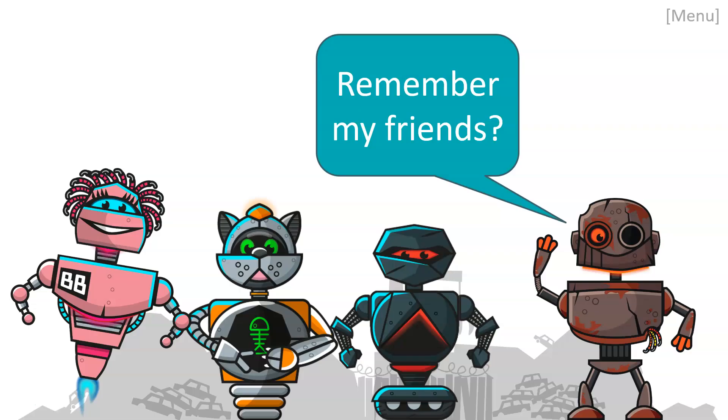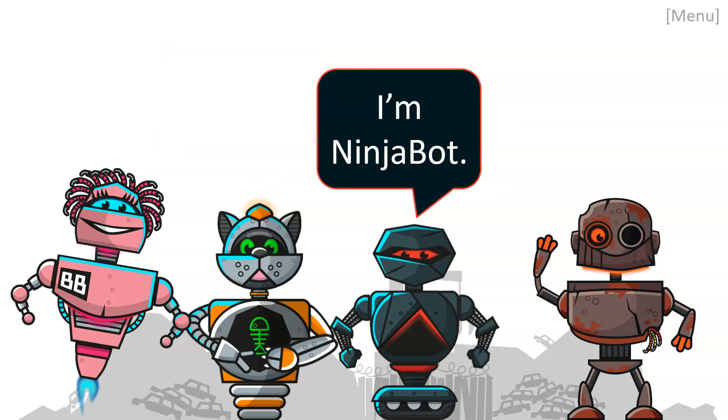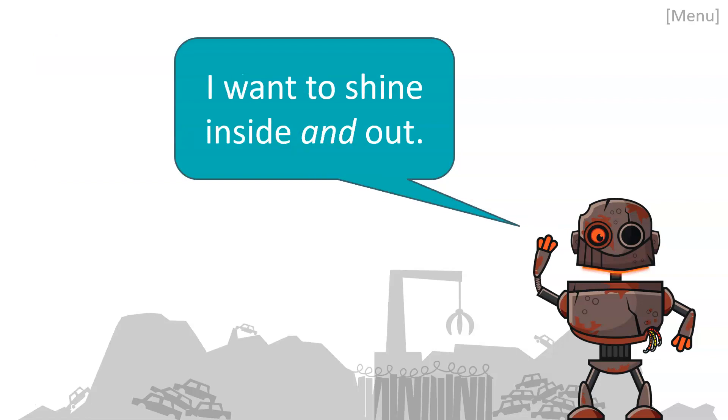Do you remember the names of all of Rusty's friends? There's Betty Bot, Kitty Bot, and Ninja Bot — and finally, back to Rusty. What does Rusty want to do? That's right, he wants to upgrade himself. Can you think of other words for upgrade? I'm thinking improve, make myself better, enhance. So what Rusty is trying to do is enhance or improve his look — but not only on the outside. He wants to shine inside and out, meaning he wants to be as clever as he looks.